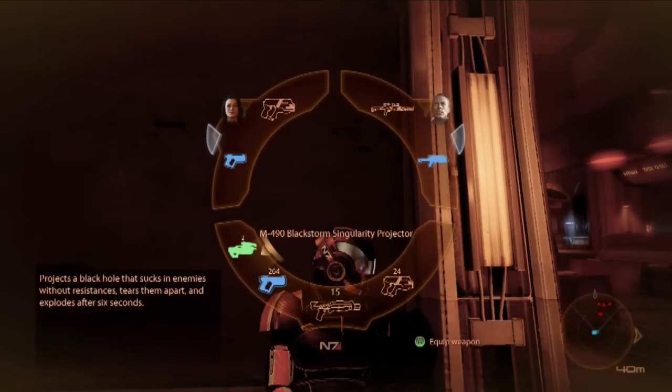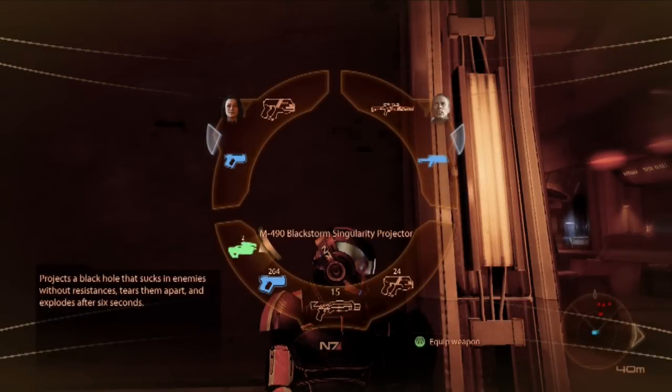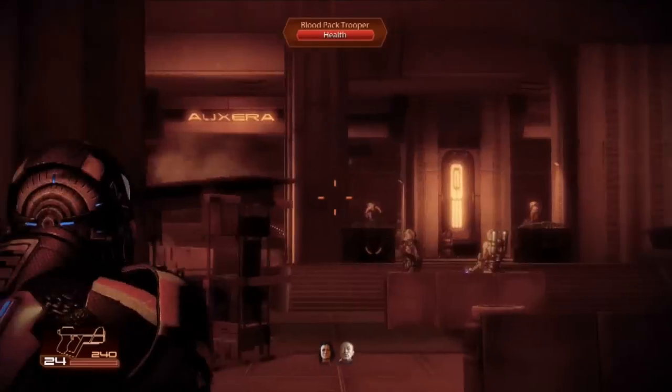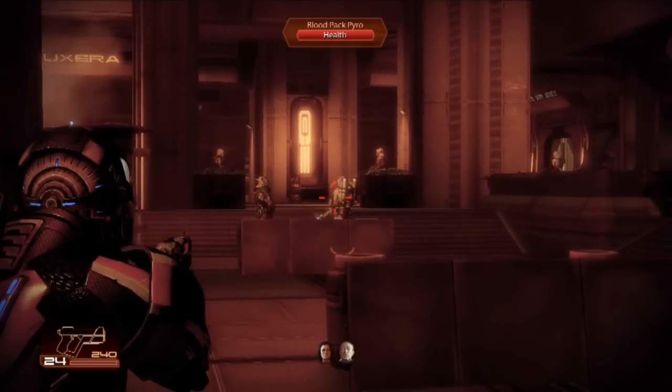Hey everyone, I know this isn't the usual video, but I'm just showing off a little bit of Mass Effect 2. Here you see me using the M490 Black Storm Singularity Projector. It's the pre-order gun that you get when you pre-order Mass Effect.